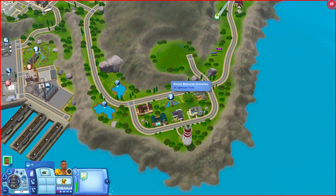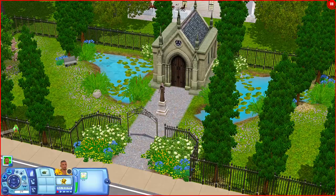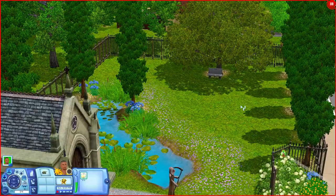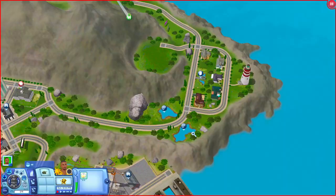We're now over at the Elmira Memorial Cemetery. It's a little graveyard lot with two ponds where your sims can fish, a mausoleum, and a little empty area where you can add your own graves. There's also a bench underneath a tree and another bench going the other way, along with some existing graves.